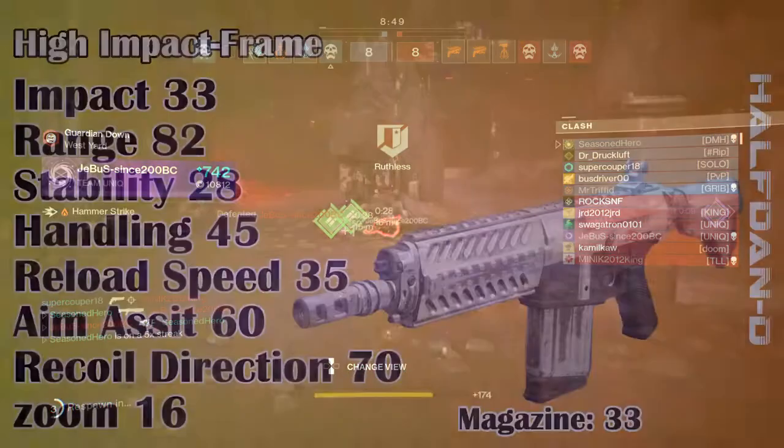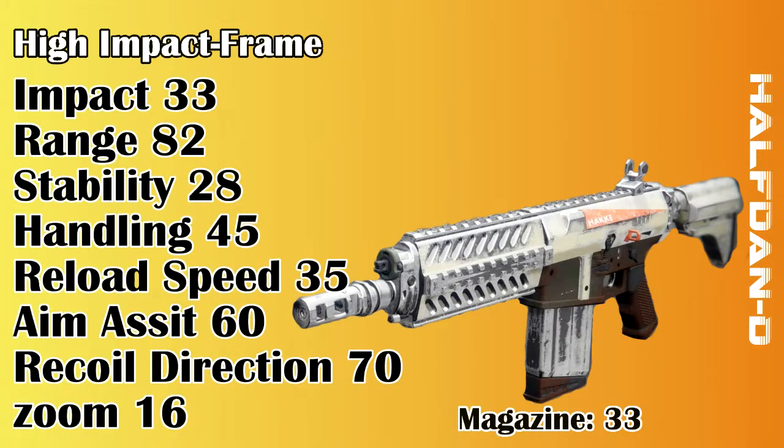Let's first look at what we're dealing with. Impact 33, range 82, stability 28, handling 45, reload speed 35, aim assist 60, recoil direction 70, zoom 16, and magazine 33.